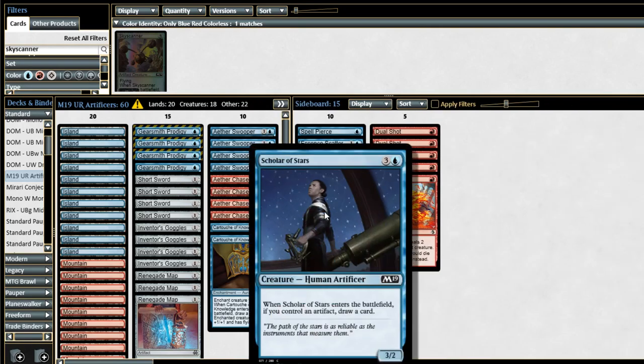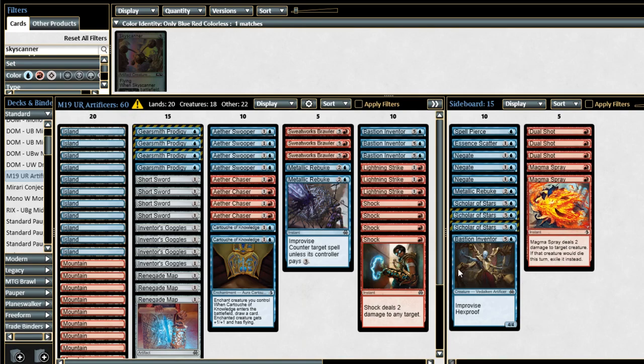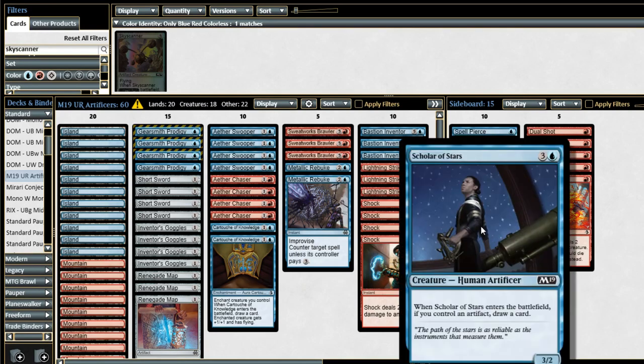Looking over to the sideboard, we see another M19 edition: Scholar of Stars. Four mana, 3/2 artificer — when it enters the battlefield, if you control an artifact, draw a card. If control decks become part of the meta, this guy is going to be a really great addition. It's a little more expensive than the rest of the cards in your deck and you can't reduce its mana cost with improvise, but just paying for a body that attacks your opponent and draws a card is going to play that kind of long, grindy game that control decks aren't expecting. If they counter it, they get their one-for-one; if they don't and have to shock it, you get your two-for-one. Scholar of Stars is here to hedge against control decks.